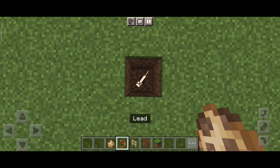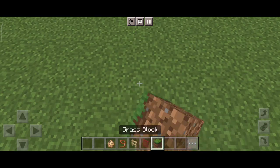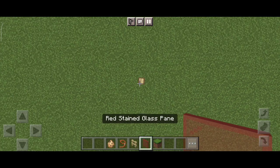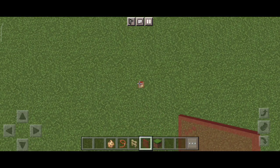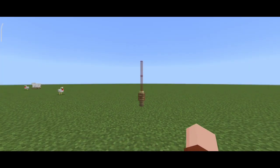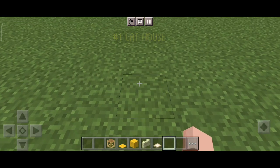At number 2 we have lightsaber. First of all dig two blocks down and spawn a cat, then leash it with lead and cover that area with a block. Then add a fence and attach the lead to it. Now get glass panels and put two glass panels on it. As you can see guys, our lightsaber is looking very cool.